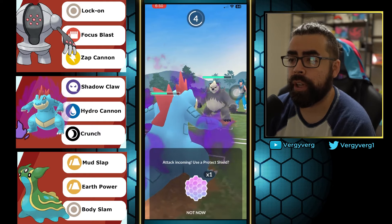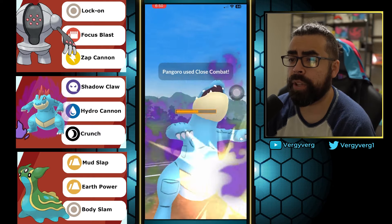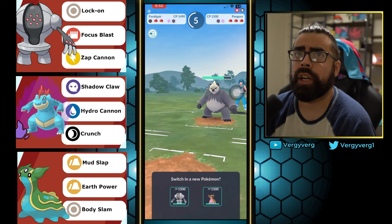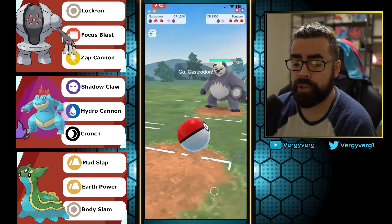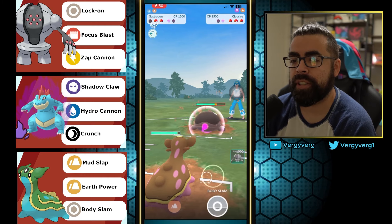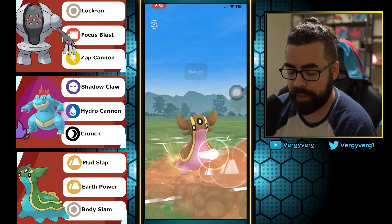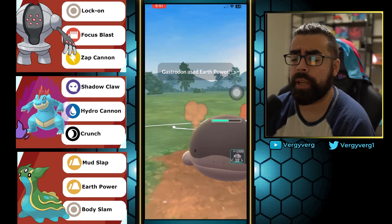Basically enough to KO each other. Pangoro is running Karate Chop as its fast attack with Close Combat and Night Slash. Night Slash has a chance to double-buff your attack stat, whereas Close Combat is going to one-time reduce your defense stat. They switch into Clodsire here — obviously a fantastic matchup for Gastrodon. But Close Combat is also dealing a ton of damage, basically able to one-shot a lot of stuff.